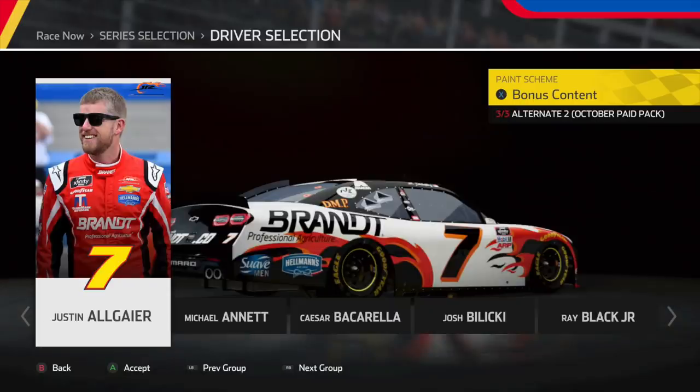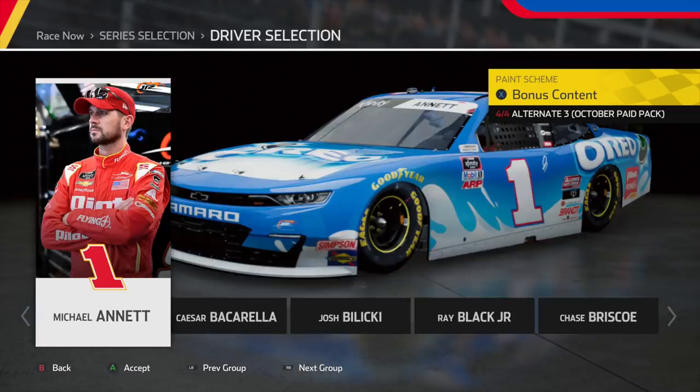Heading into the first Xfinity Series scheme, we have Justin Allgaier's throwback to Junior Motorsports — I think it was the concept car or the first ever Junior Motorsports scheme. It looks great — I really like this throwback, beautiful-looking scheme. Next, we have Michael Annett's Oreo car. I feel like all the Oreo cars look amazing, and this one just without a doubt doesn't disappoint. Beautiful-looking scheme — the blue and the white work well together, an amazing-looking Xfinity car.